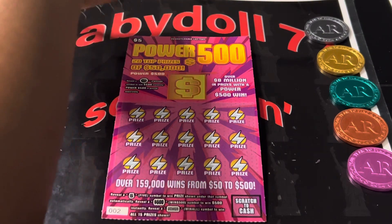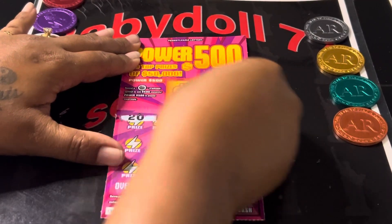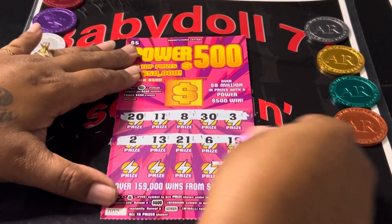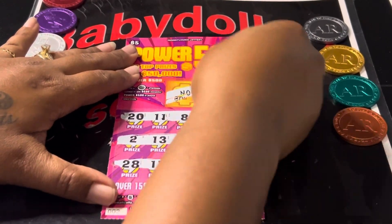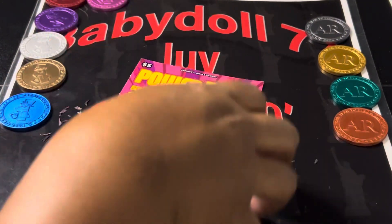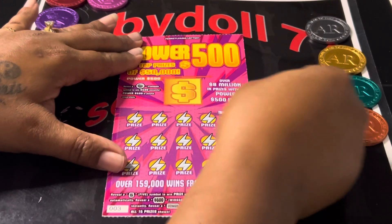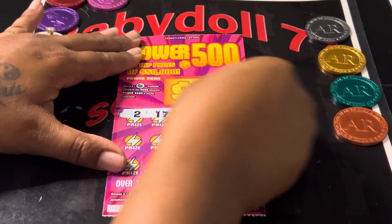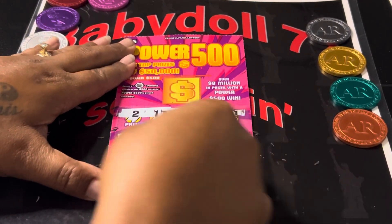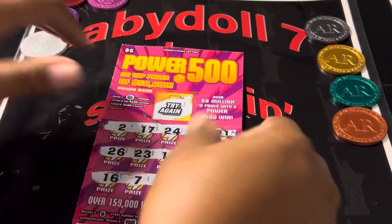Now we'll rotate the scratchers. We'll go to the pink on this side. Can we get some more? Back-to-back wins after that nice $50 win? Nothing there. No bonus. Ticket number three — we're looking for those fives, that power for the win all, or that 500 instant. We did not get any of them. Nothing there on ticket number three.